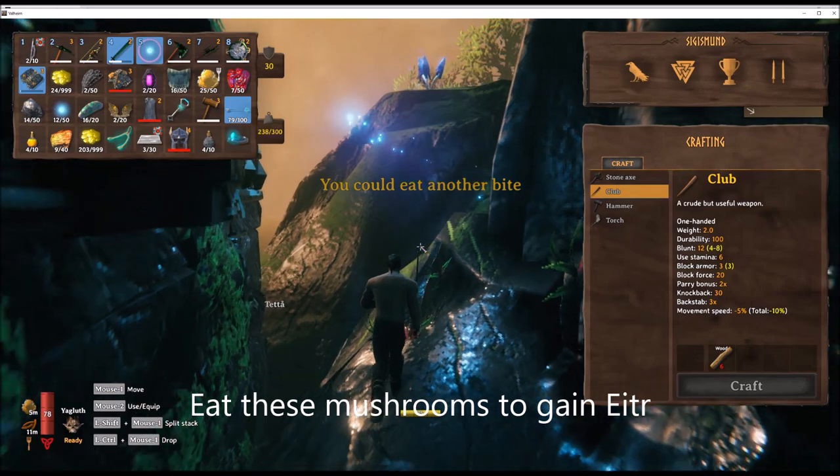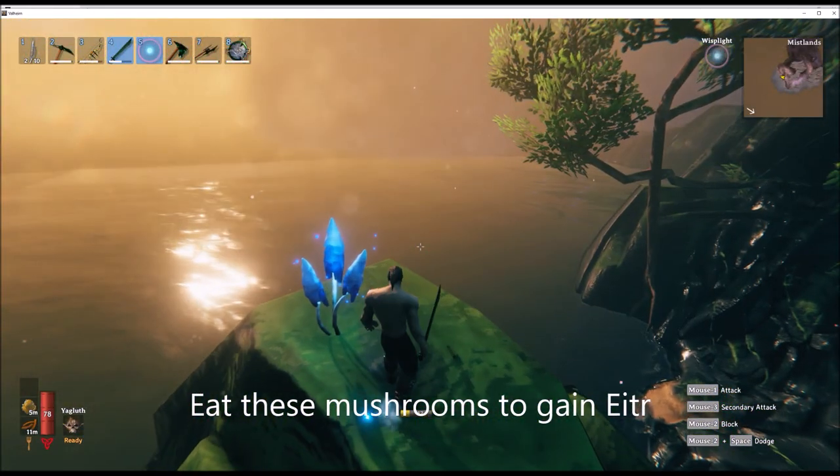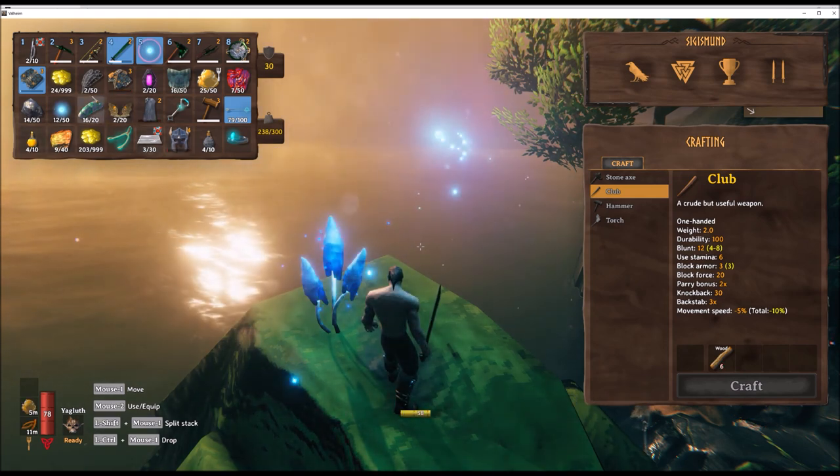Throughout the Mistlands you'll come across these blue mushrooms. You do want to eat these because it'll help you gain eiter, and you need eiter later on to cast magic.